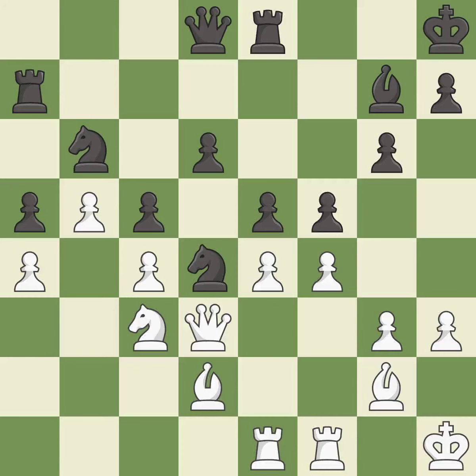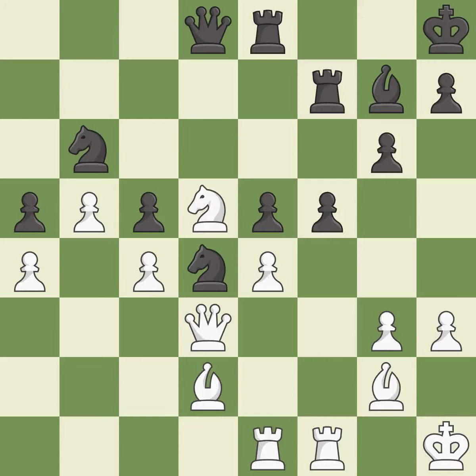This strikes at the center, countering the opponent's ability to grab space — it is best. This is the strongest option — it is best. This maintains the balance in material with a good trade — it is best. This reveals an attack on a pawn. This threatens to pin a knight — it is best. This is an equal trade. This prevents the opponent from being able to pin a knight — it is excellent.